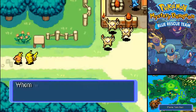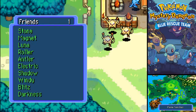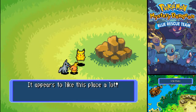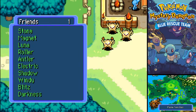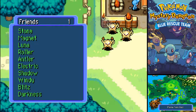Let's see: Roller our Furret, Antler our Stantler, Electric our Elekid, Shadow... who was Shadow again? Oh! That is my Poochyena. That's right. Windy is our Seel, Blitz our Electrike - I don't remember how his full name goes. And Darkin is our Absol. So we have one full page of friends now.